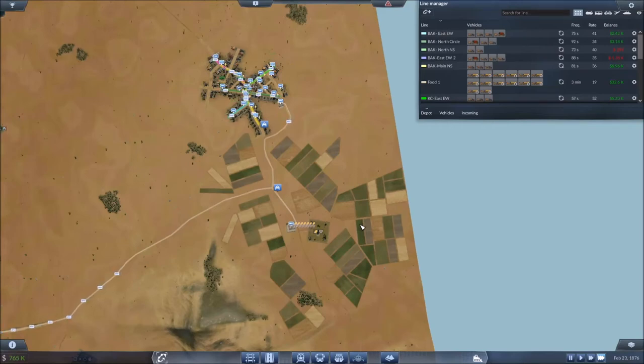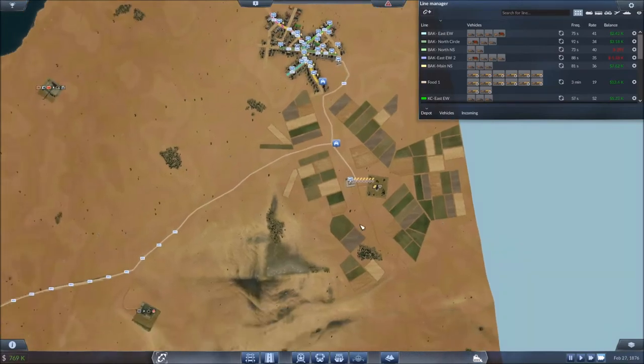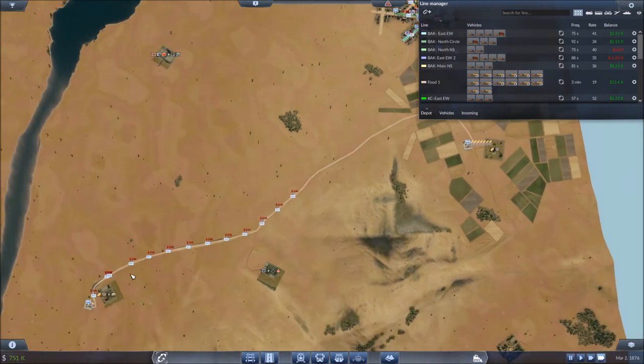Welcome back everyone to our gameplay of Transport Fever. We left off last time getting our food route set up, and I'm still not terribly excited about all of these guys being grouped together quite this closely — it makes our profitability for this particular route vary wildly. Our money is north of $750,000 in our bank account, and that's because I've simply let the game play out a little bit just to make sure this route was going to go as I expected.